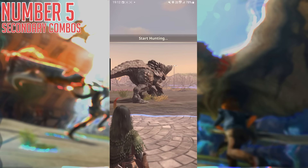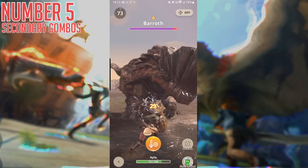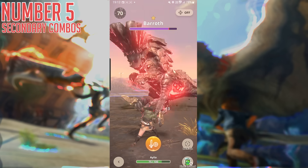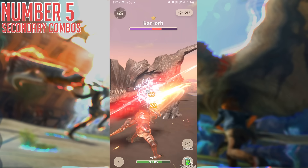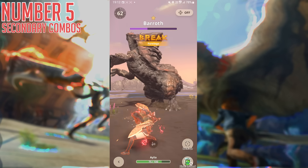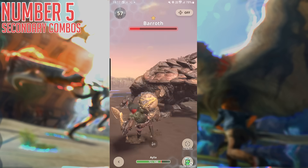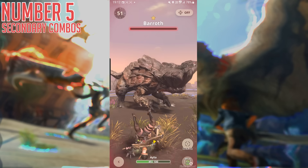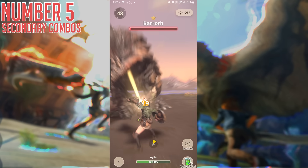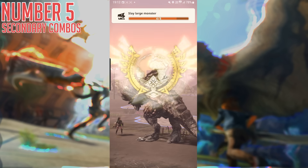Number five: secondary combos. The weapons in Monster Hunter Now are a bit more intricate than you might expect. Taking sword and shield as the most pertinent example, as it's the starting weapon — if you tap the screen, you have a basic combo as long as you keep tapping. If you hold down, you can guard with the shield. But here's the cool part: if you block an attack with the shield, you essentially unlock a counter-type attack where you enter the falling shield bash animation, and it looks awesome and does quite a healthy chunk of damage too. The main reason I point this out is just to say: experiment with your weapons. Check out the different input options and see what you can do with them, because there is generally more than meets the eye.